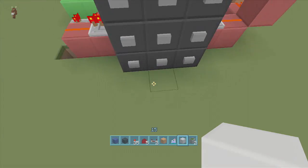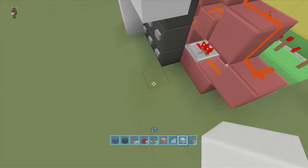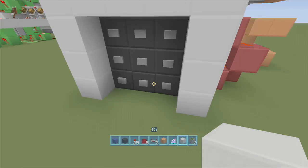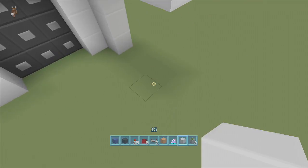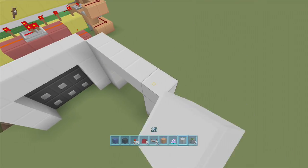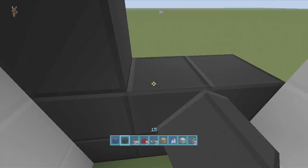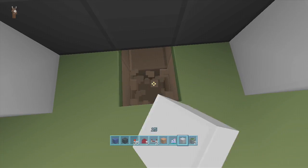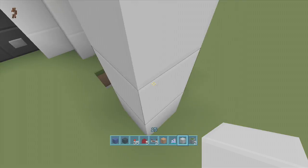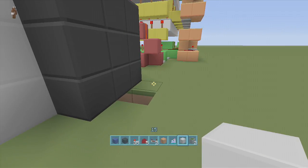Come down here - you don't have to do this, but I like it because it looks nice. I put a little alcove in there, then do the same thing on this side, bringing the white wool over, bringing it up and making a nice alcove with the black. Delete down under one. This is where our chest will come out after we put our combination in. We'll come back to this once we hook up the mine cart track.